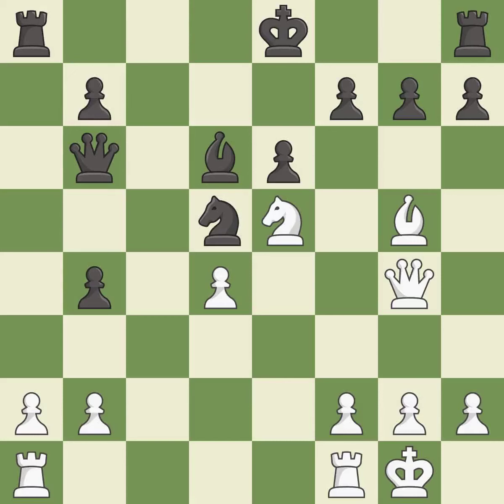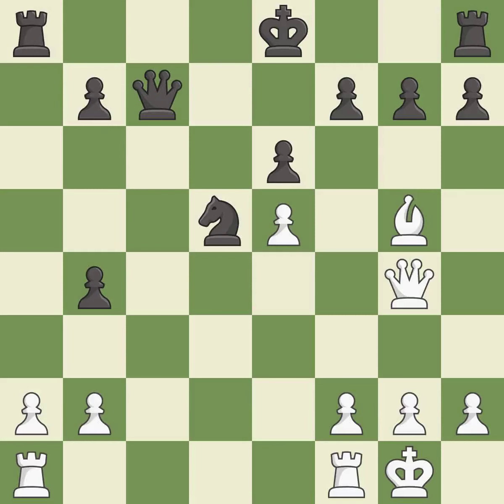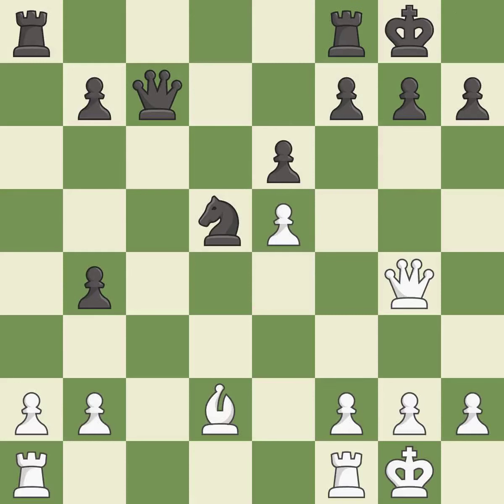This allows the opponent to kick a queen — it is a mistake. This misses an opportunity to kick a queen — it is an inaccuracy. Recaptures. This threatens to reveal an attack on a pawn. This reveals an attack on a pawn. This defends a pawn that was under attack and had no defenders.